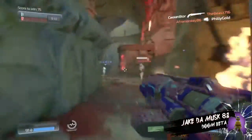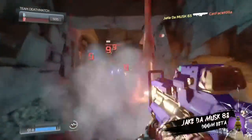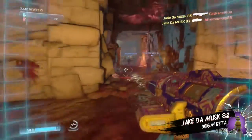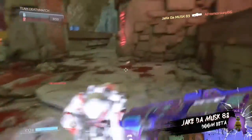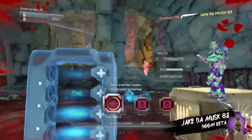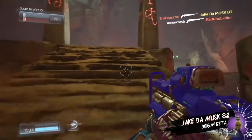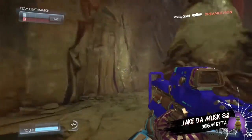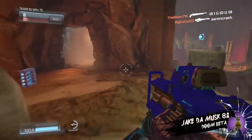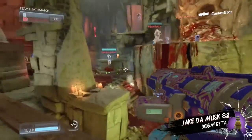It's a pretty good game. Graphics aren't too bad. It's kind of a mixture of Doom, Halo, and Call of Duty all put together. There are two maps you get for the beta: Heatwave and Inferno. I'm pretty sure we're playing Inferno right now. There are two modes too: Team Deathmatch and Warpath.